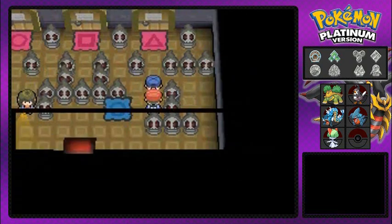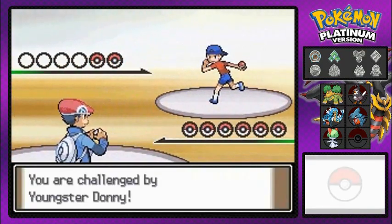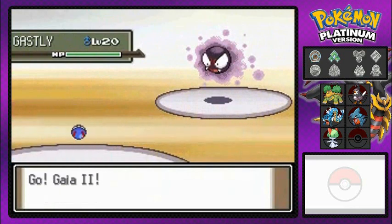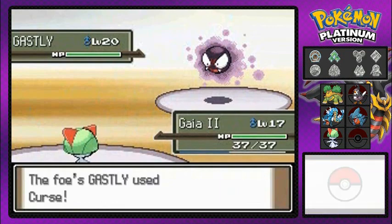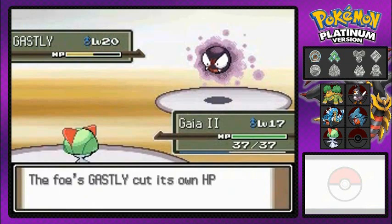It's supposed to be pitch black, but as you can see there's a circle right there and we're going to have to find the other circle. Right now we're going to be challenging Youngster Donnie here, and he's going to be having his Gastly. Remember, Gastly is still a poison-type Pokemon as well, so you can actually use psychic-type attacks against this guy and it'll just be gone quickly.